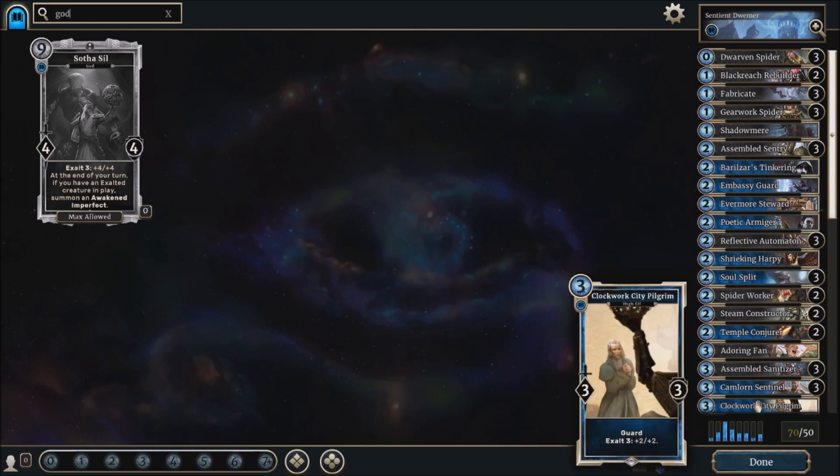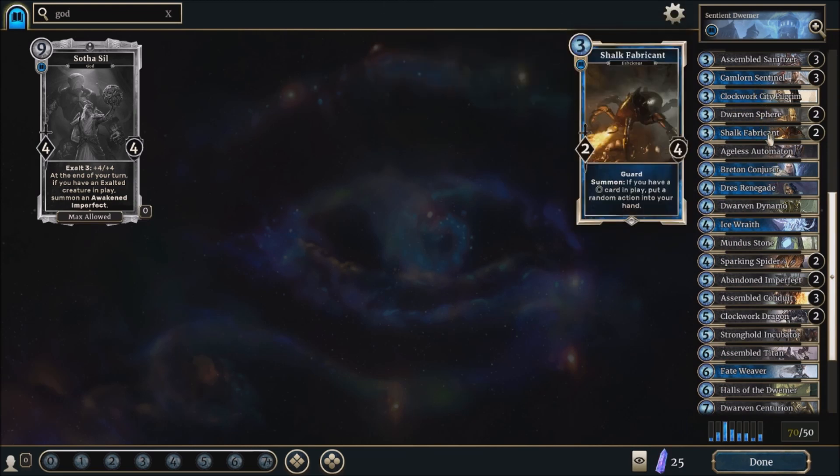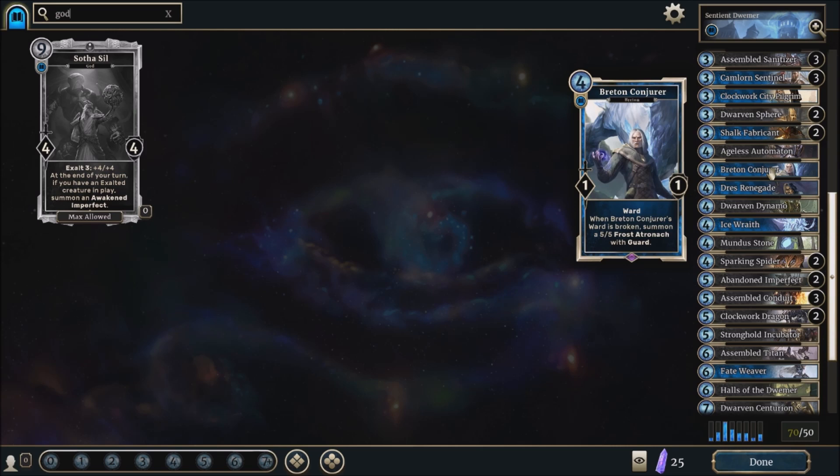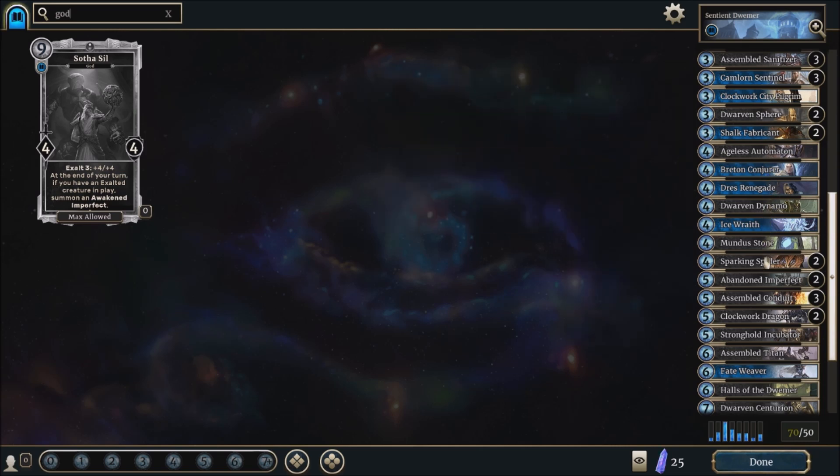like the Exalt cards, and it's got quite a few guards as well for stalling, so you can try and get out, like, Sofasil, who can then just spam out Awakened Imperfect, and it's an excellent card if you ask me.